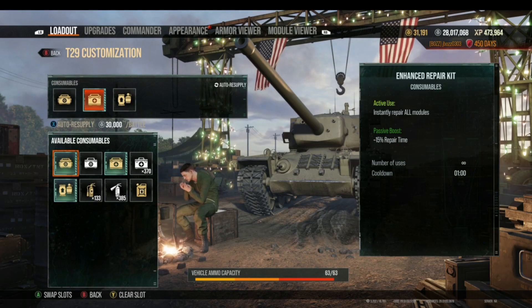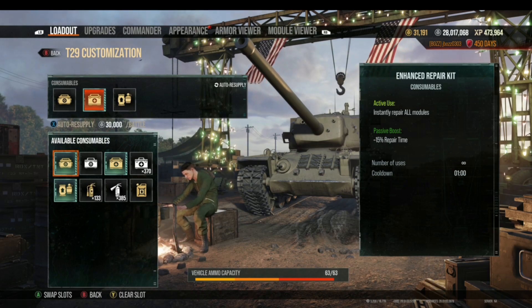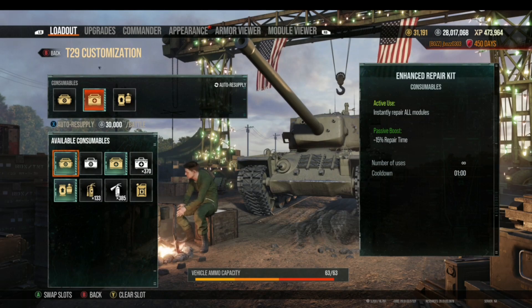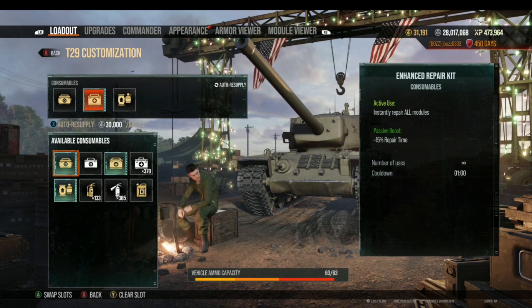The first one is the Enhanced Repair Kit. The Enhanced Repair Kit instantly repairs all modules when you use it. So if you have a damaged ammo rack, damaged gun, or any other damaged module on your tank, using this will fix it. It does take time to recharge — you can use it as many times in battle as you want, but it has a cooldown period of one minute.